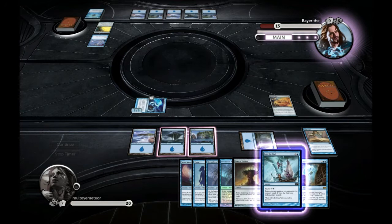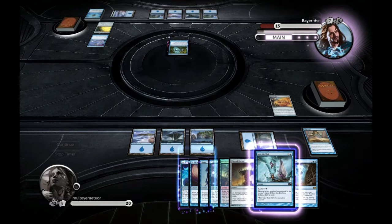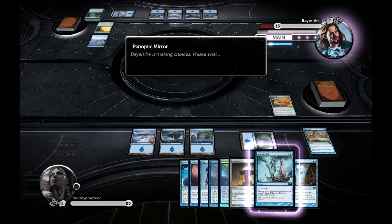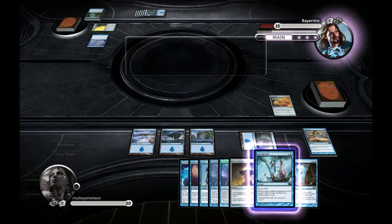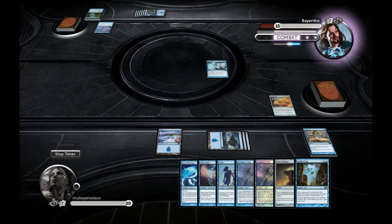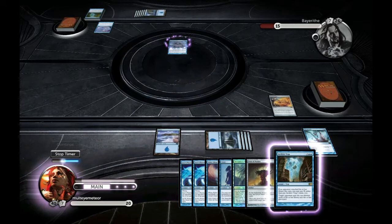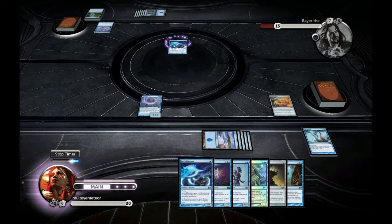He decides to disperse my Jace's Phantasm again — that's not going to be a problem; it's just a one-drop for me, no skin off my nose. But he decides to put down a card — I forget the name — it's the card that copies another creature, or if you kick it, makes five copies. I decide no thank you: I don't want him copying any of my creatures or his own. Eventually my Jace's Phantasm is going to be a pretty decent choice for him to copy.